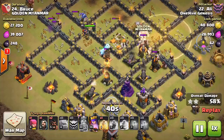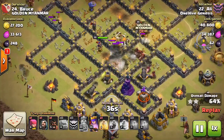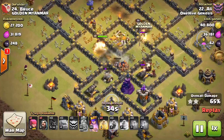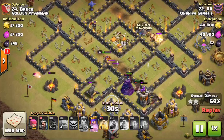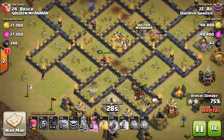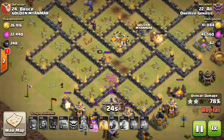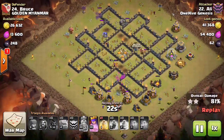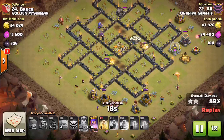When the hogs clump up — like you can see on the right side — that's when you want to drop your heal. Also, if there's any groups of around five or six hogs that go over a giant bomb, that's another good place to heal, even if it's not the biggest group. If they are taking a lot of damage from giant bombs or other stuff, that's a good place to heal as well. He took out this base pretty easily, and this is a pretty common base too, so in case you're wondering how to take that out.